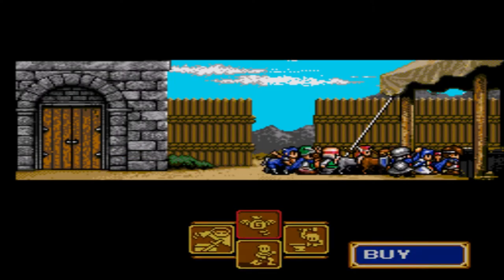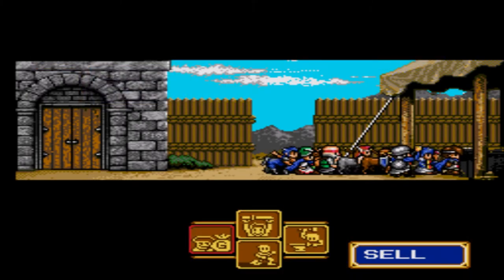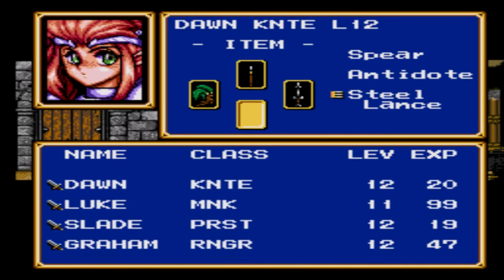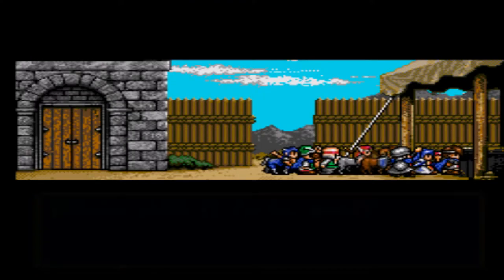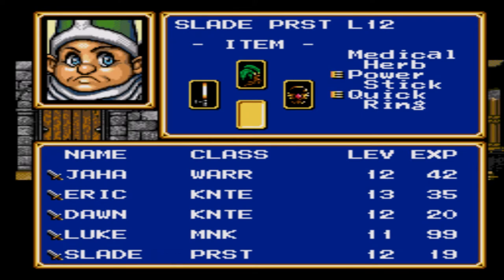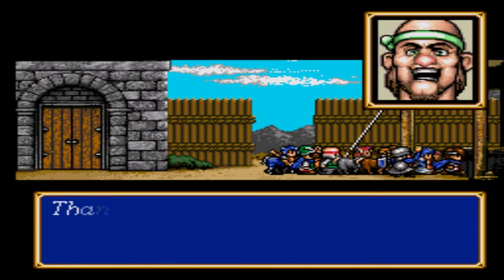I don't think everything in the shop is the same - I don't think we get anything good. I'm going to sell those. There are two of the longsword - be gone, longsword. You're too long for this world. And the steel arrow. Alright, excellent.